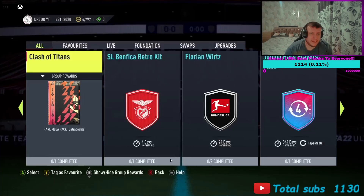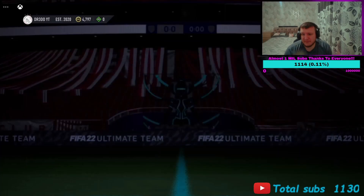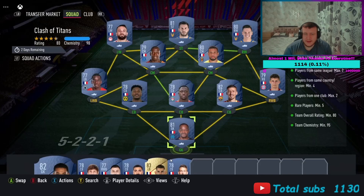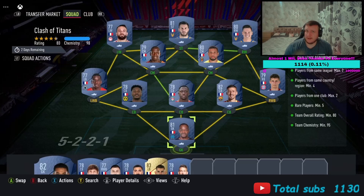Let's talk about it, I'm Dread, welcome back to the channel. I've dropped an SBC - Clash of the Titans. You get a rare Megas pack, it's worth doing. It's going to cost around 10k at most, and you'll have the fodder to do it. Really simple to do - pick a league, pick a nation. I've got my French squad; you can go Brazil, Spanish, Netherlands.